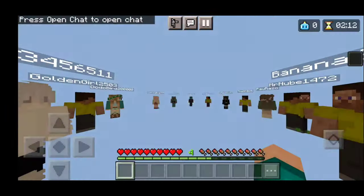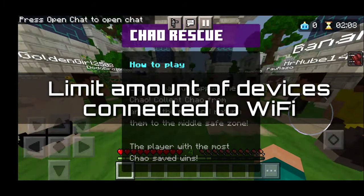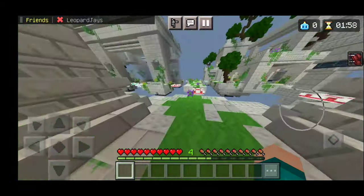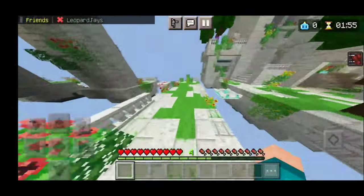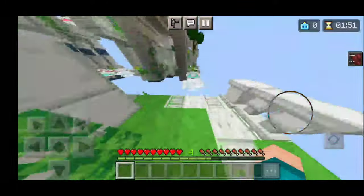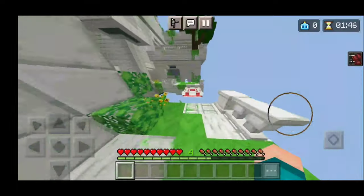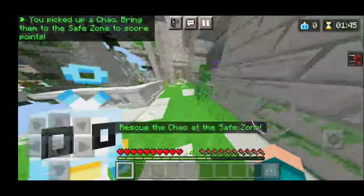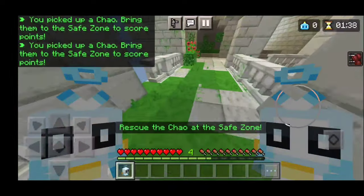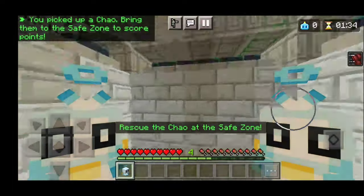Next up, you want to limit the amount of devices connected to a single WiFi connection. If you're in a house, you probably only have one internet connection. Make sure that there's not that many devices connected to your network all at once — you don't want to have like 20 devices connected to one internet connection. So if you're not using a device, make sure to turn off WiFi on it, because it should help you out and will make your internet go faster.